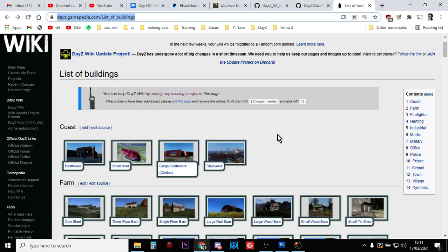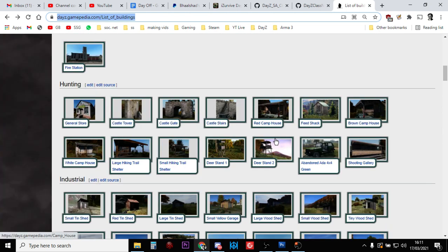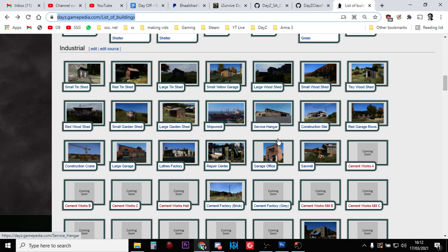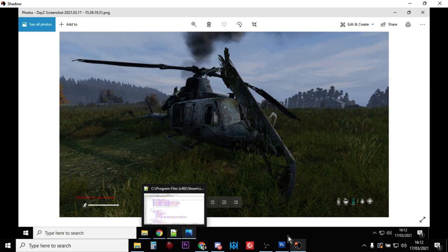Hi everybody. In this video I'm going to show you how you can spawn in basically any of the buildings or structures available in DayZ, complete with loot if it would normally come with loot, in a custom location of your choice. This works for Xbox, PlayStation, and PC.